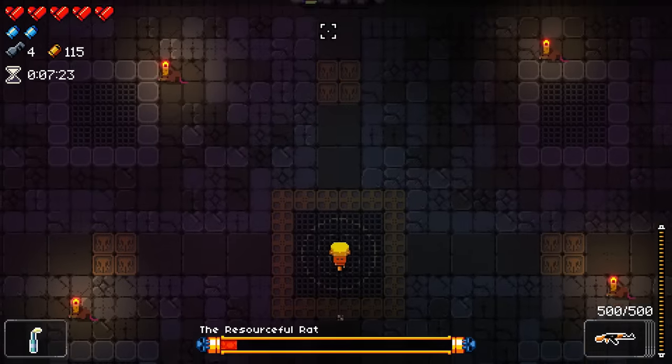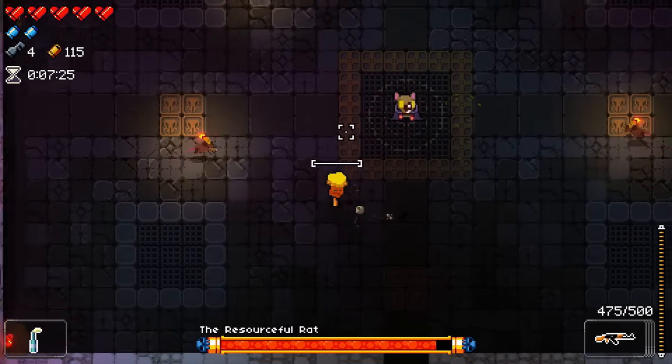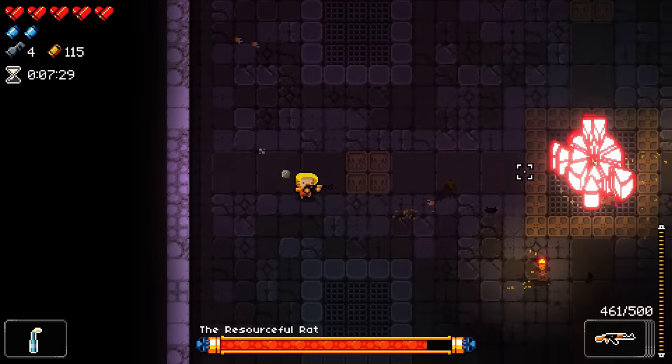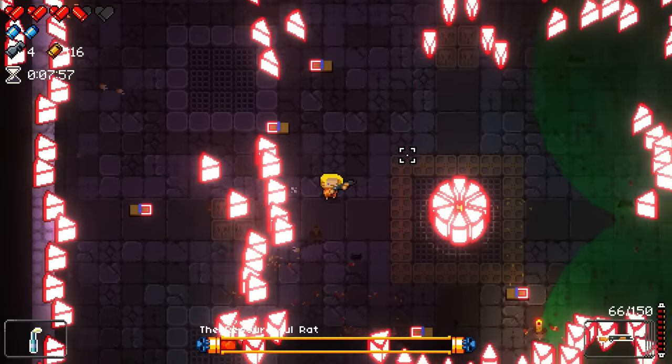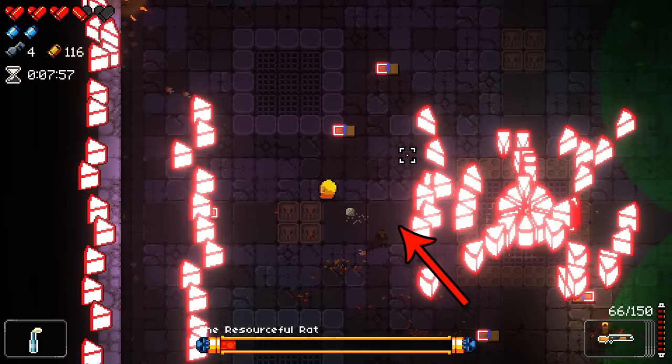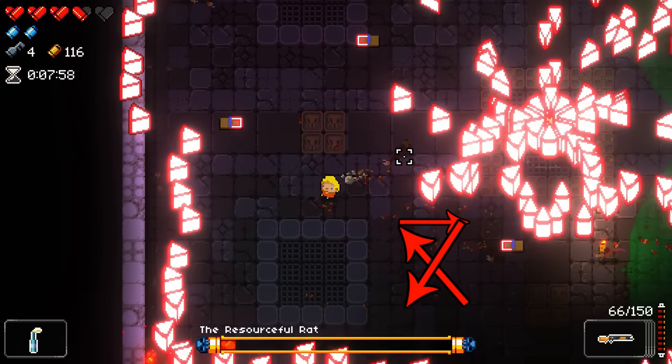The rat always starts the fight with the same move. He stands in the center of the room and summons cheese bullets from the walls. The best way to dodge these bullets is in an hourglass dodging pattern: dodge diagonal out, walk in, and repeat three times.